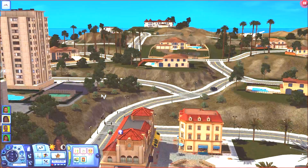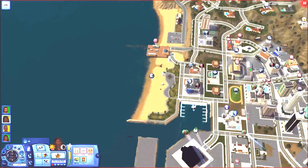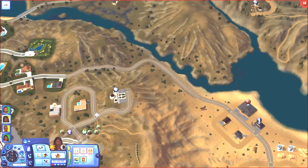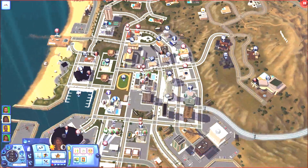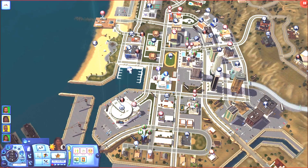This world requires a lot of expansion packs — I'm not sure if it needs Into the Future or Isla Paradiso, but there is a port right here up to East Lake Paradiso and possibly Into the Future as well. If you're new to these types of videos, what I'm going to do is show you a few residential lots and a few community lots, and then let you decide whether or not you'd like to have this world installed in your game.